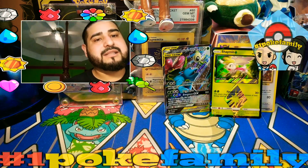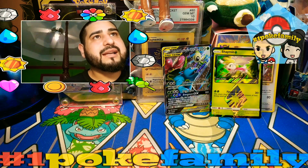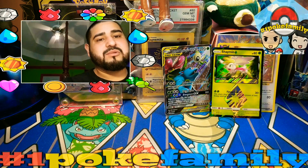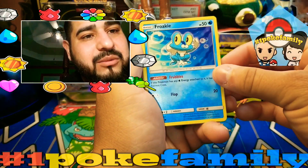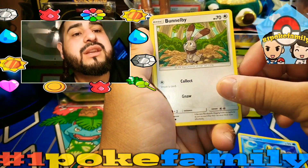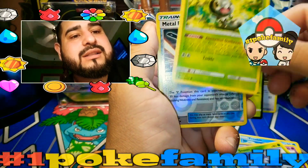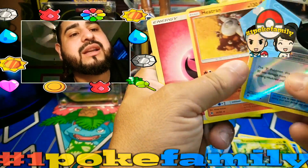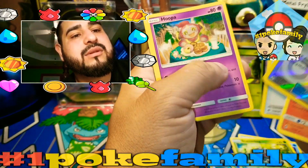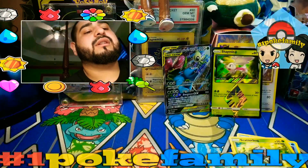Alright, my last pack, let's see what we get. I have so many lights right here, I'm sweating it's so hot. We have a Frogadier, Beautifly, Scolipede — that's how you pronounce it — Snover, Scatterbug, Metal Frying Pan, a Heat Rotom, another one, a Judge, and a code card for you all.